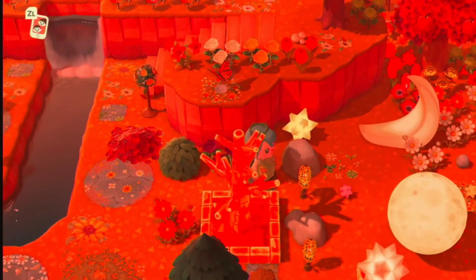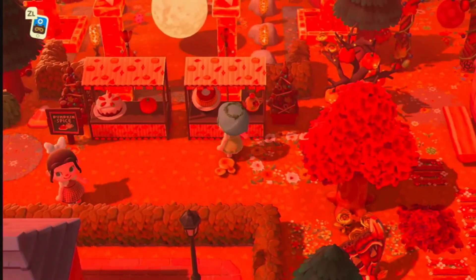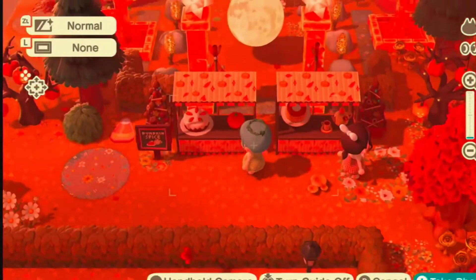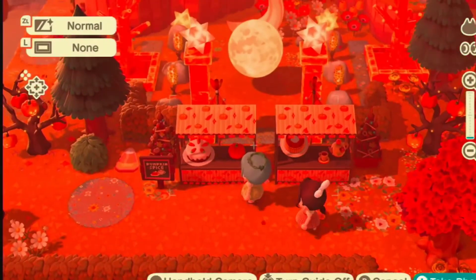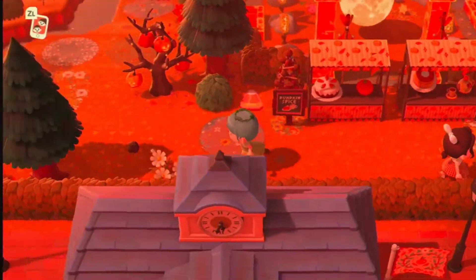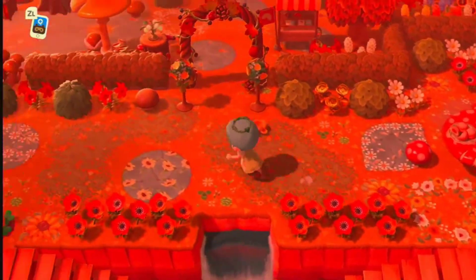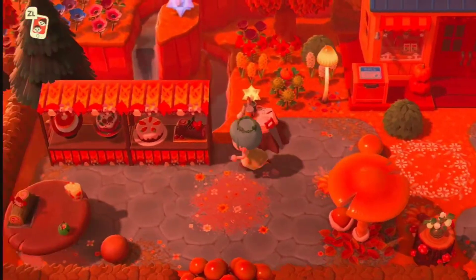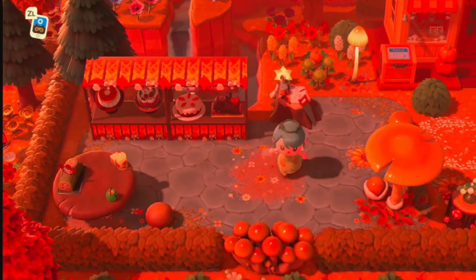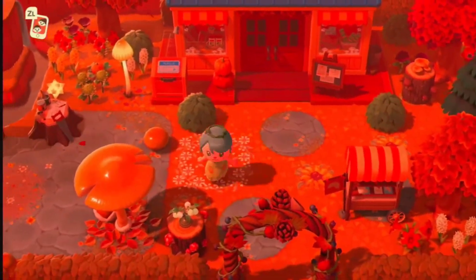I did not make it an easy process to get into the rock garden — I spent about ten minutes trying to figure it out. This is the pumpkin pie stall where you buy pumpkin pie. Up here is the Nook shop — this was where my house originally was, buried under Nook, and then I flattened it and removed stuff.